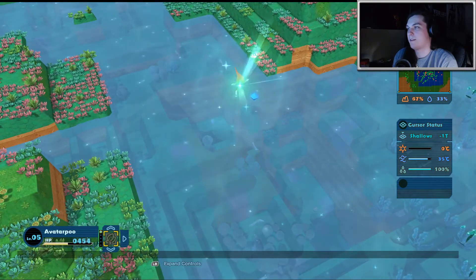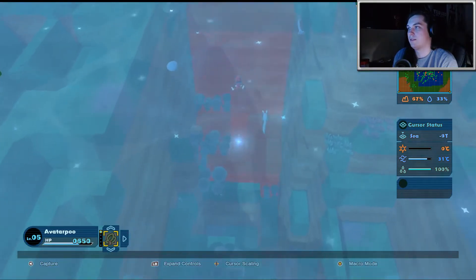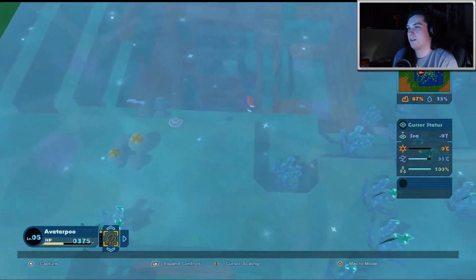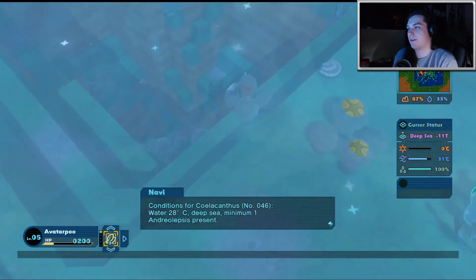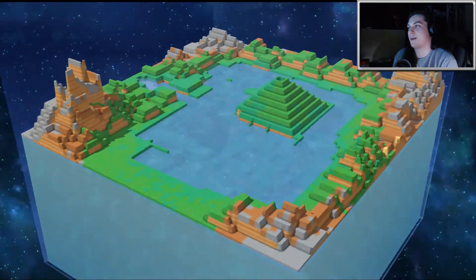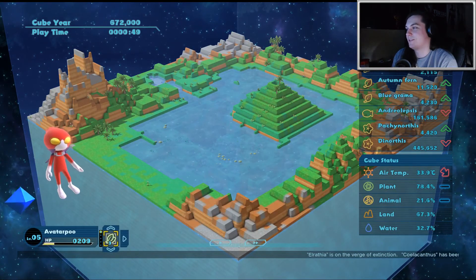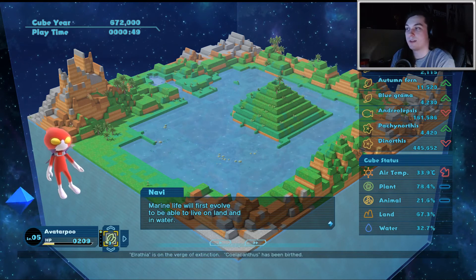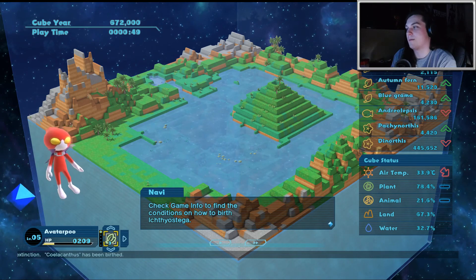We're just going to make like a deep hole here. Water — deep sea. Yeah, that's what we were missing. We didn't have any deep sea areas and that's why it wasn't being spawned. And we just got it instantly — sweet! Just as plants migrated onto land over time, animals will too. Marine life will first evolve to be able to live on land and in water. This is believed to be the origins of amphibians.